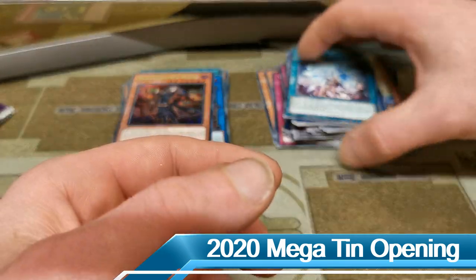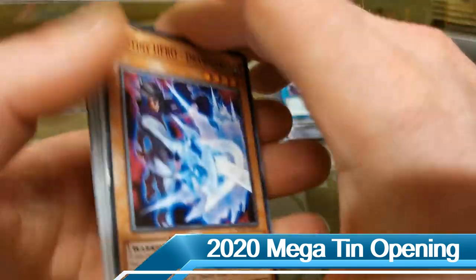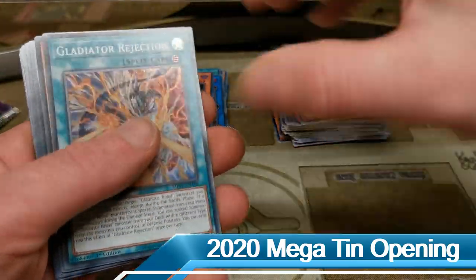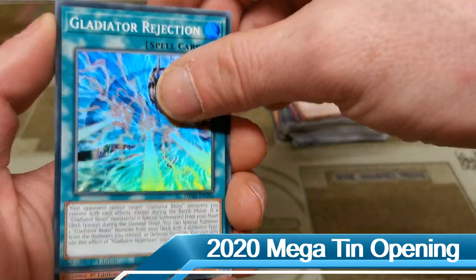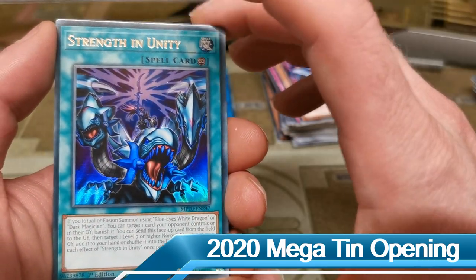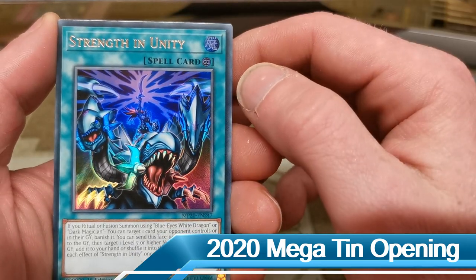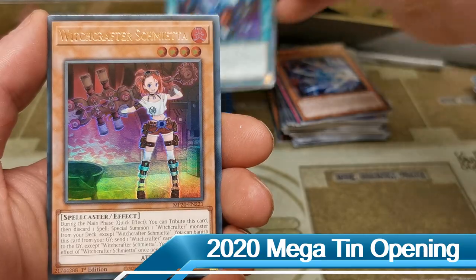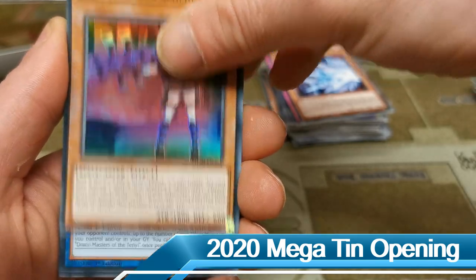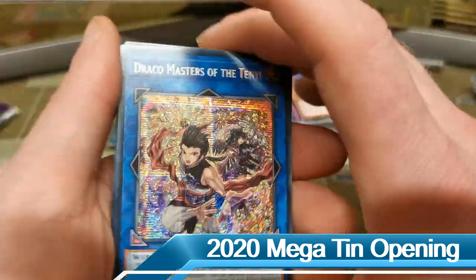Here we go, pack number two. We have a Gladiator Rejection as our super rare and an Unchained Soul of Disaster — pretty sure we've seen both of those super rares before. We have a Strength in Unity — that's another one of the promos, the artwork looks pretty sweet though so I'm not going to criticize it. We have a Witchcrafter Schmietta — more Infinity Chaser support. And we have a Draco Master of the Tenyi — that'll replace the ultra rare in my Tenyi deck, sign for an update!